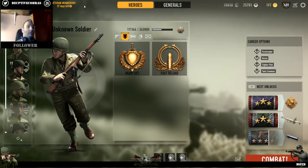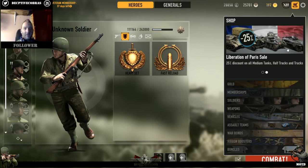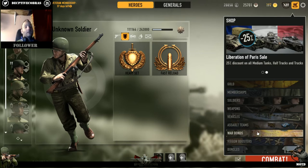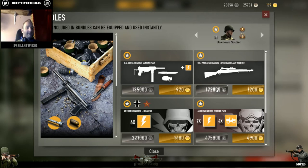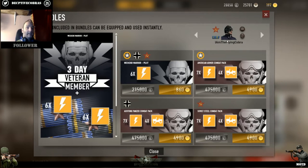A lot of you are thinking: where's the veteran membership stuff, where's the store? You click this little shopping cart with tracks and there's your shop. For example it's the Liberation of Paris event, so certain vehicles have 25% off. You can buy your gold, membership, soldiers, weapons, vehicles, assault teams, war bonds - don't bother with those - ribbon boosters, and bundles. The bundle store hasn't been updated for a while, which is a shame. I'd like to see a fighter pilot bundle.